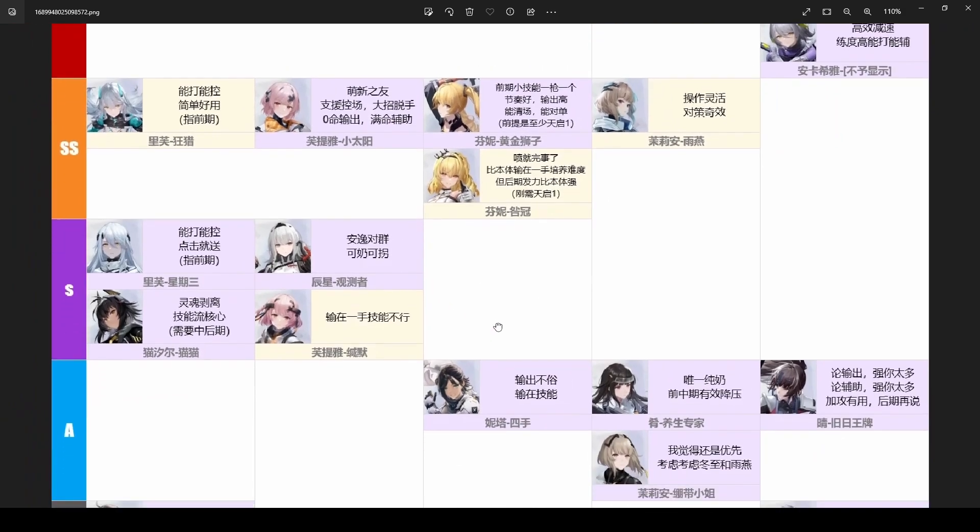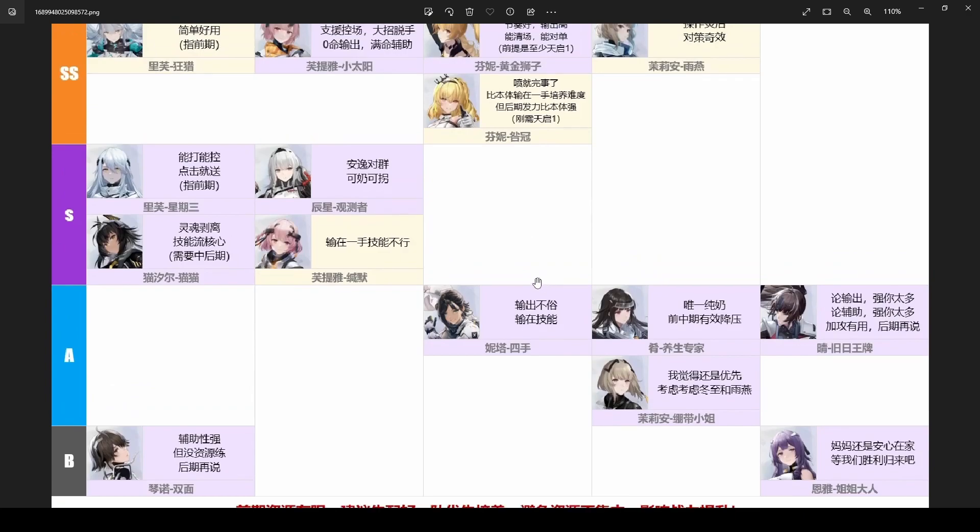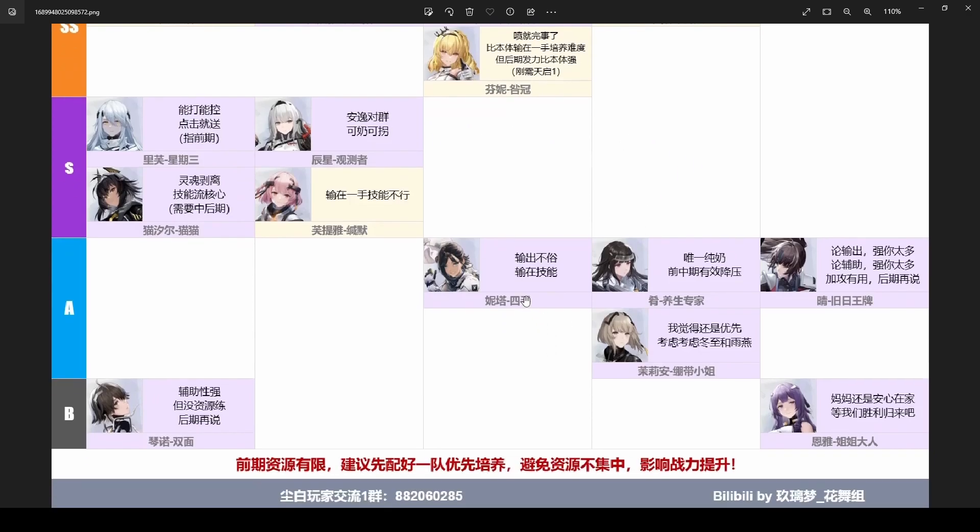Next we got the A-tier. I believe that's Nita — I played her in the beta and she was pretty boring. She's a melee character through her standard skill. Next we got four-star Yao, who is a healer — that's all she does. She doesn't have as much utility as Chiksin, since Chiksin deals a lot of damage while four-star Yao is just a generic healer basically there to heal your team.